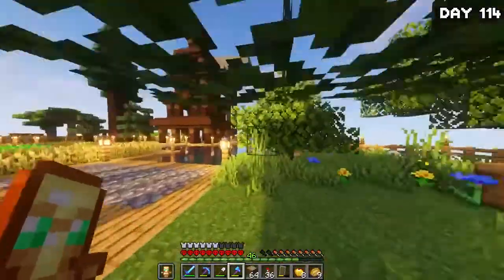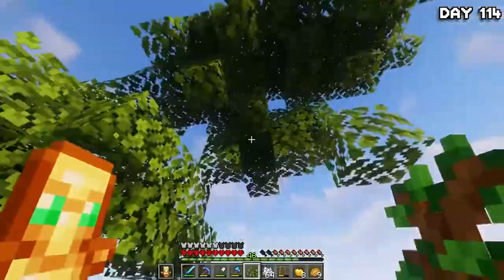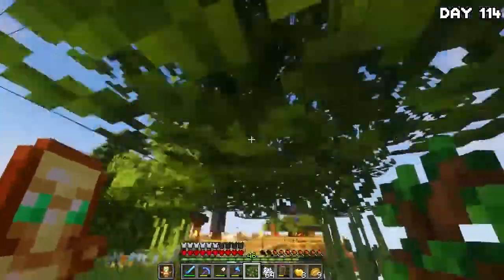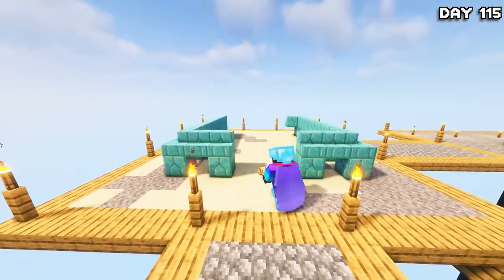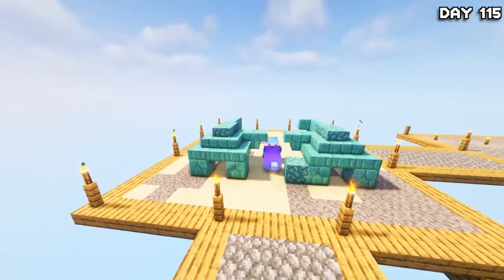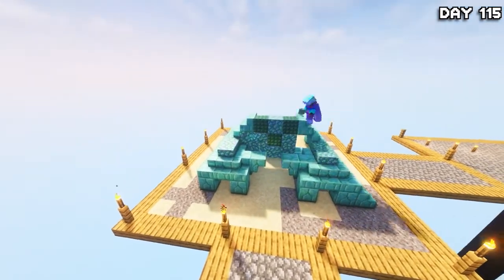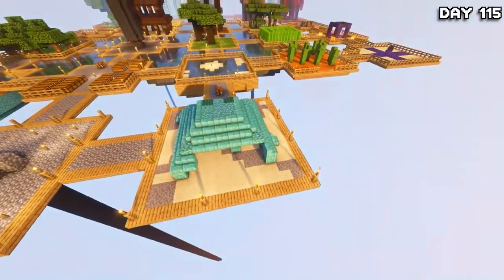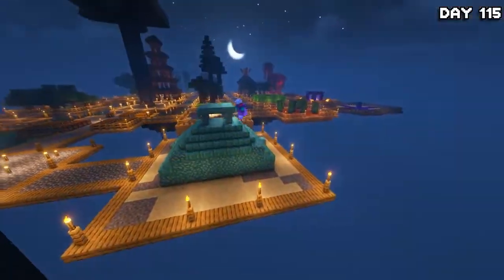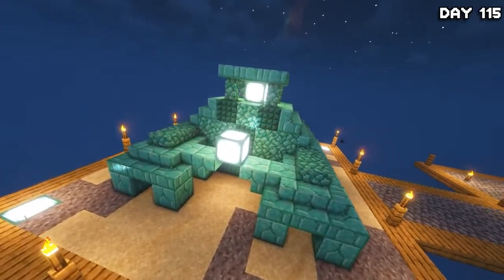So after building the city on day 114, I got to work on chopping down and regrowing a load of oak trees specifically because I needed more wood to expand into more islands. Day 114 was just a very boring wood gathering day. And then on day 115, inspiration struck me and I ran over to my storage, grabbed a load of prismarine, and got to work on yet another new island called Ocean Monuments I Hate You — it's literally just a mini ocean monument that I think looks pretty cute. I'll leave a link to the tutorial I based it off of in the description below.